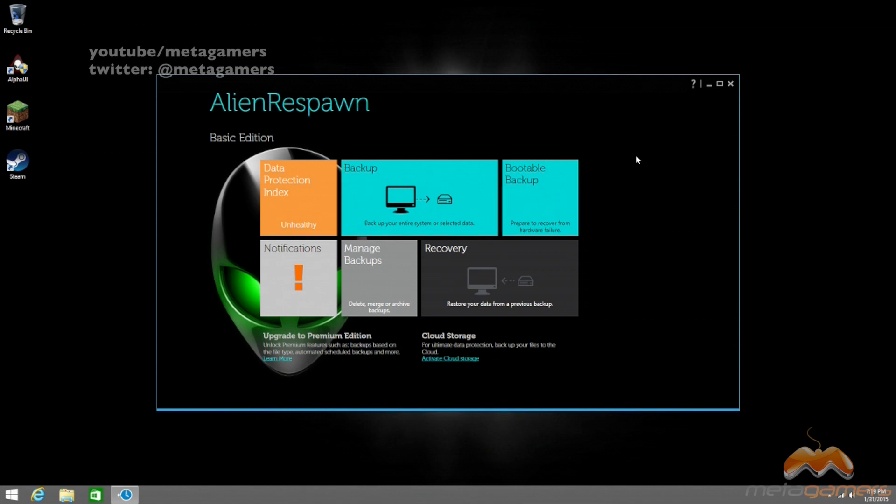What you want to do at this point is go to where it says Bootable Backup. One thing before we go into this — it's best if you can do this with a brand new machine. The bootable backup, as I understand, is not going to copy any of the things that you've put on the machine with the Basic Edition. So it's only going to back up Windows, any of the applications, and the Alienware UI — all of the things that were installed on the machine when you received it. So make sure that if you've got other things on here, you're going to need to back those up separately.